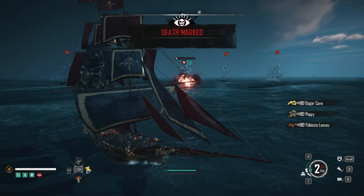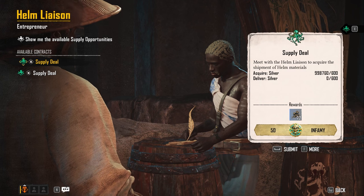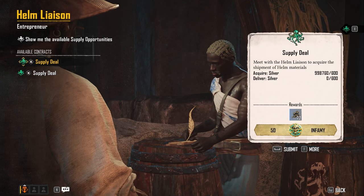Go back to the island and drop everything off in your warehouse. Then go to the other outpost and turn in your other trade quests for more helm materials.